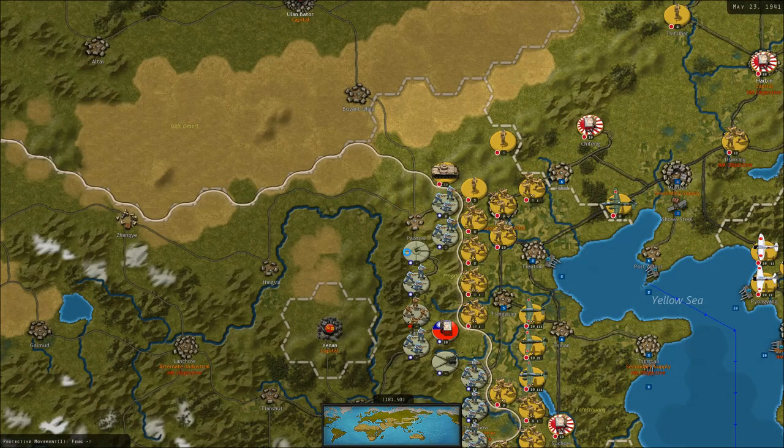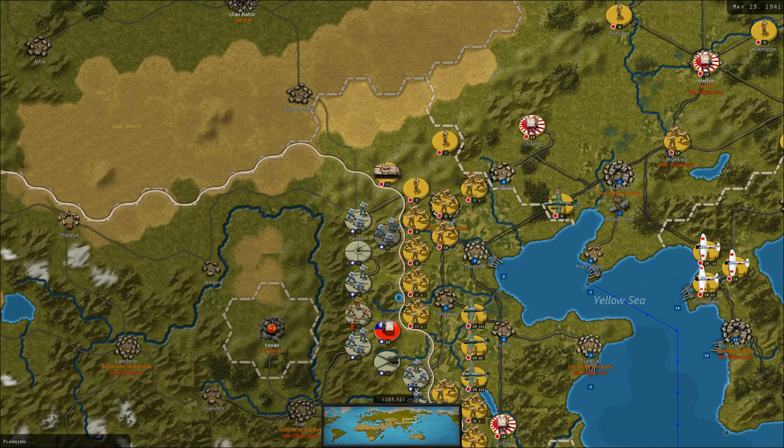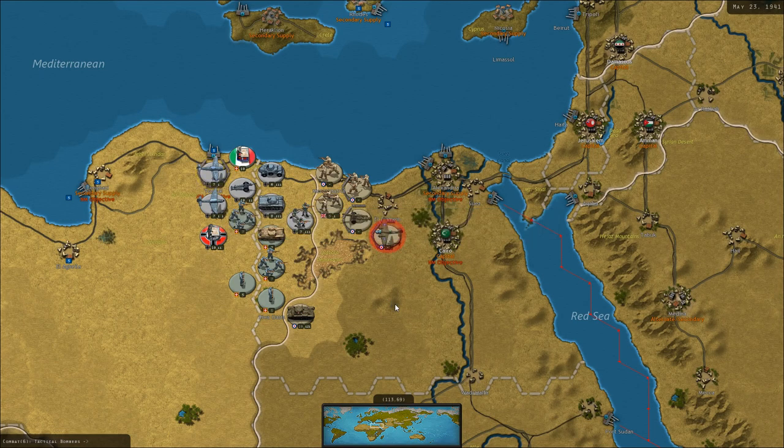I also don't really have money to reinforce my navy right now. I also don't know how to defeat the Chinese — it feels like I have to advance through impassable mountainous terrain no matter which direction I go. In the north there's mountains, in the south there's mountains. The only real option seems to be here in the center near Echeng, through this wall of enemy fortifications. I've destroyed a few units down there but haven't made any real progress, though I have made some progress in the north and south.